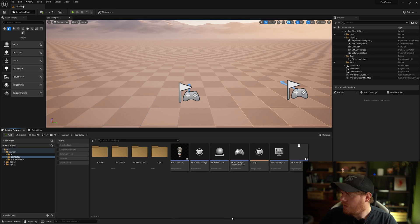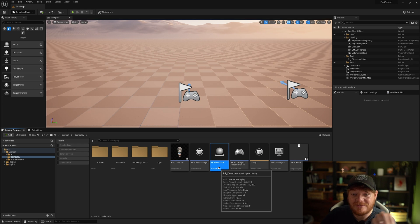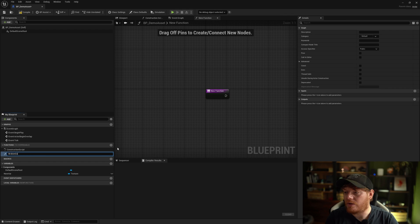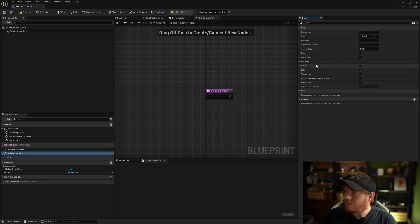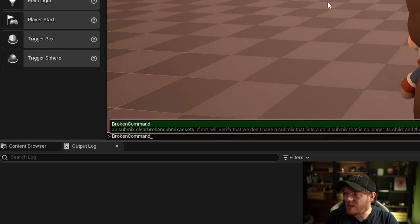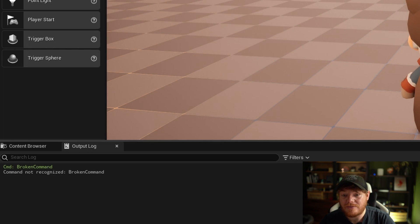That's how you add console commands in both Blueprint and native. Remember, it's going to check those classes in that path: the controller, the player, the pawn, the input, the HUD, the world. If it's not in one of those places, it won't find the command. For example, I have this DemoAsset here — it's just a simple actor. Let's create a function called BrokenCommand and flag it as exec, just like we did with the player character. Opening the output log and running BrokenCommand — it's going to say the command is not recognized.